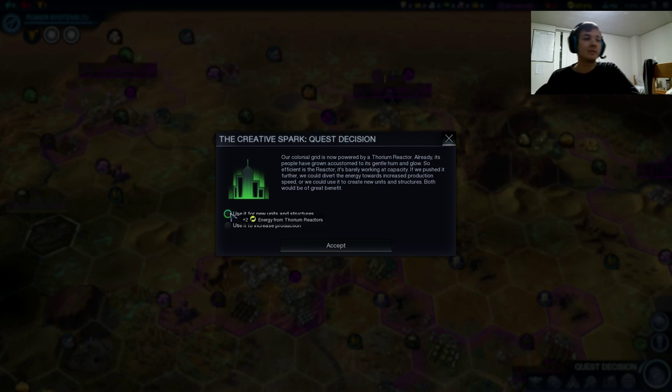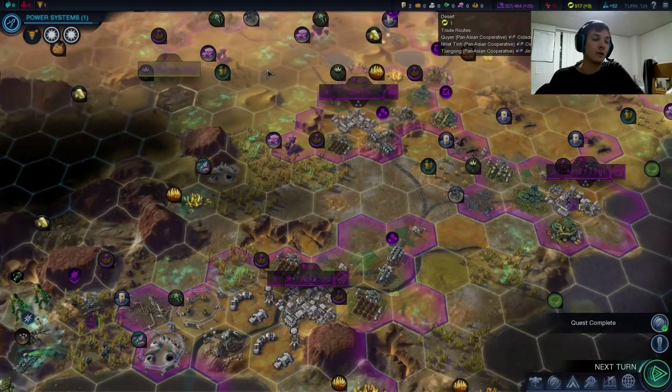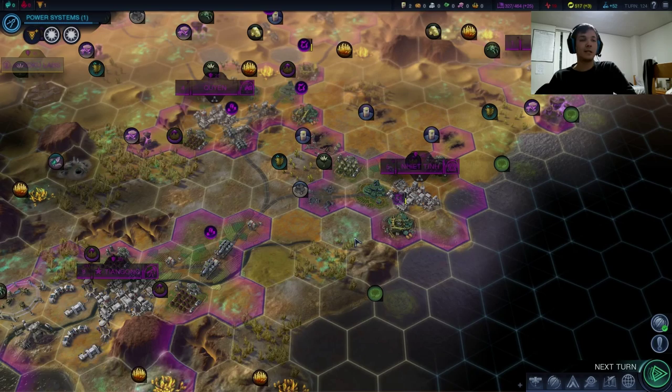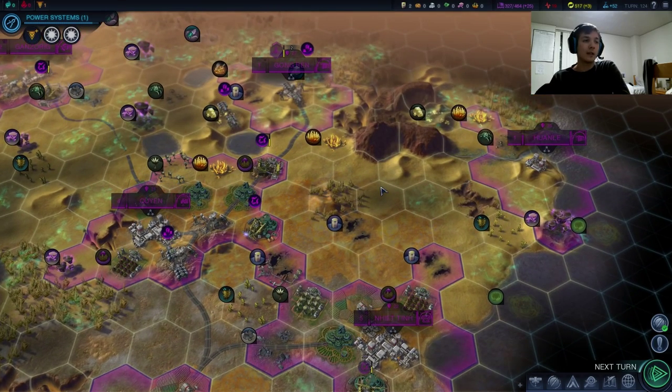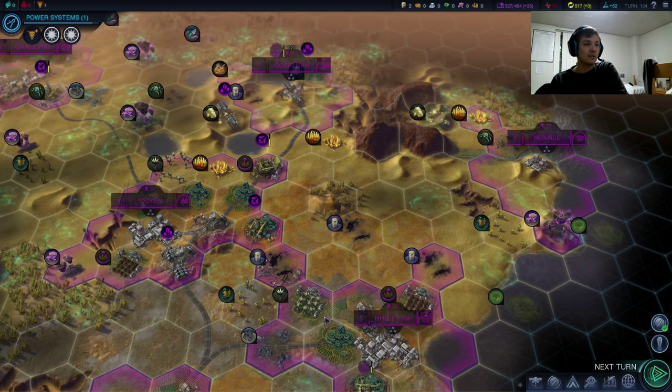Now here's the final time to get Thorium reactors. We haven't gotten this quest for a while — we should have probably gotten it a bit earlier, but it's a bit random. This one is going to go for five energy Thorium reactors — I just think they're cool. I like to dedicate one building to just hardcore energy, and I think the Thorium quest is the one for that. Because it really is one production or two energy, whereas a lot of the time it's like one production or one energy, so it's just a bit more fair on the balance side.